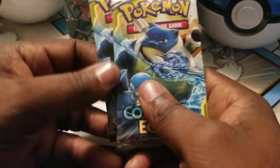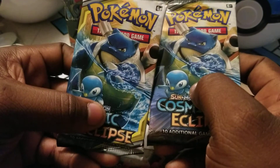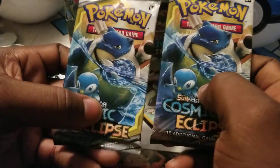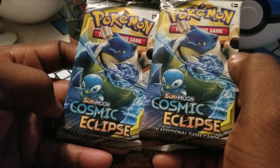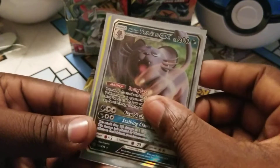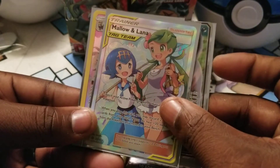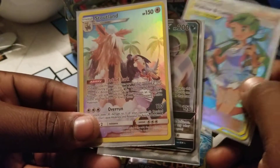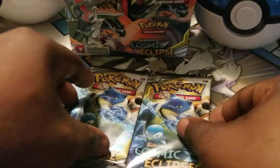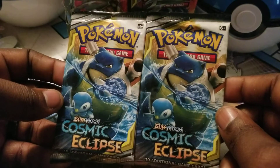About to get into my last two packs of this elite trainer box booster box. Let me show you the pulls again — a low wind Persian, Milo and Lena tag team full art trainer card, and a Scout Land card. Let's hit double the likes for double last pack magic — subscribe if you haven't, hit the notification bell.